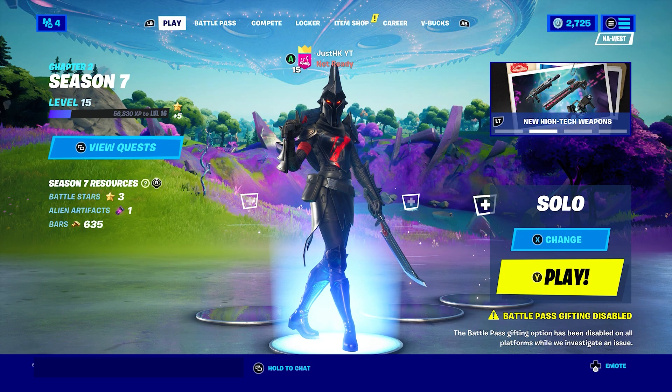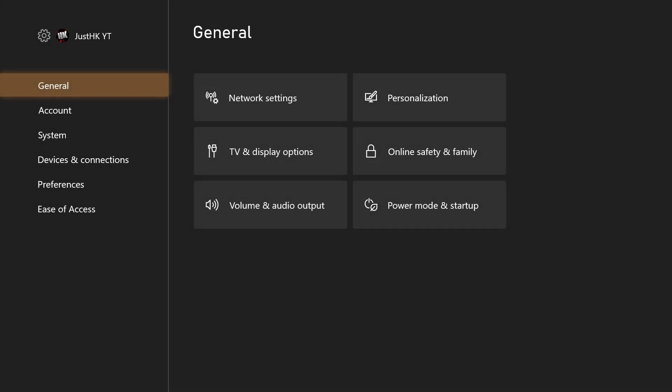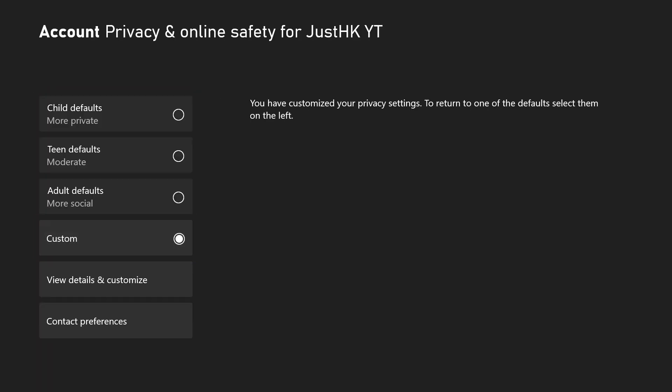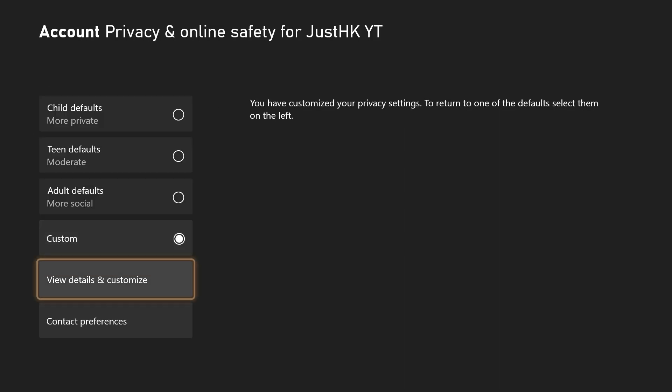For all my Xbox users, we're going to go to the actual Xbox settings — not Fortnite settings. Go over to your profile in your system, go down to the Settings Manager, and once you get there go all the way to Online and Safety. If your parents have restrictions on your Xbox and you can't change them, I'd recommend having them do it for you because it's not a big deal.